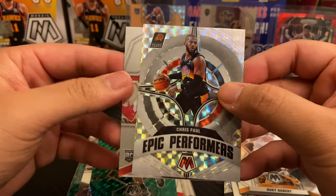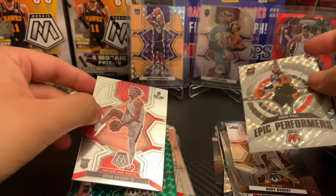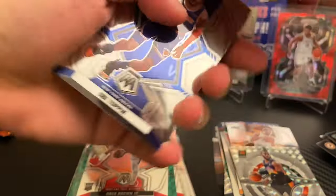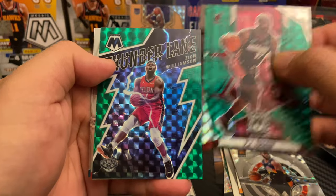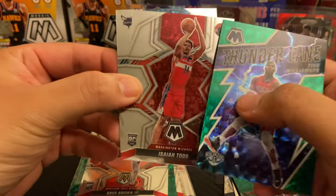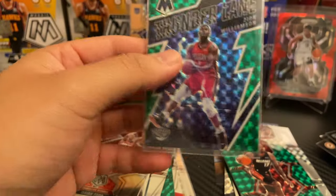And Chris Paul Epic Performers — I just want to congratulate CP3 for finally carrying his addiction to the NBA Finals; he has not made it in two years. Halfway there. Obi, Ja Morant, PJ Tucker. Zion Williamson — wow — on the Thunder Lane, that is nice! Isaiah Todd and James Booknight. Going to sleeve up this Zion — very clean, we will definitely take that.